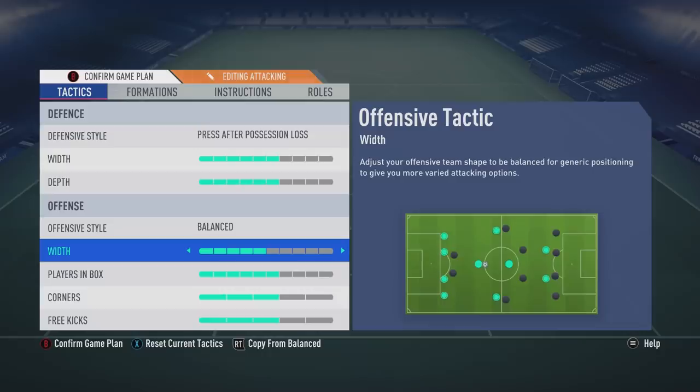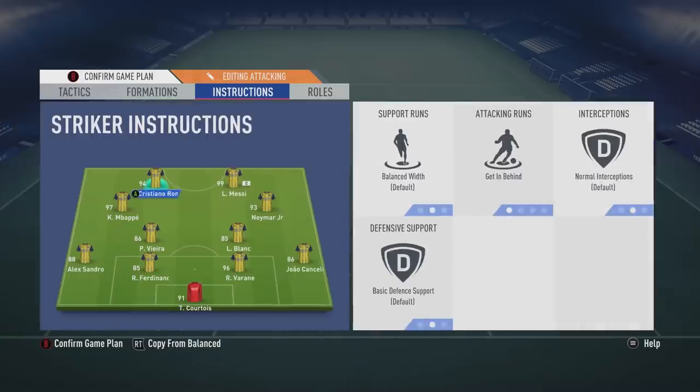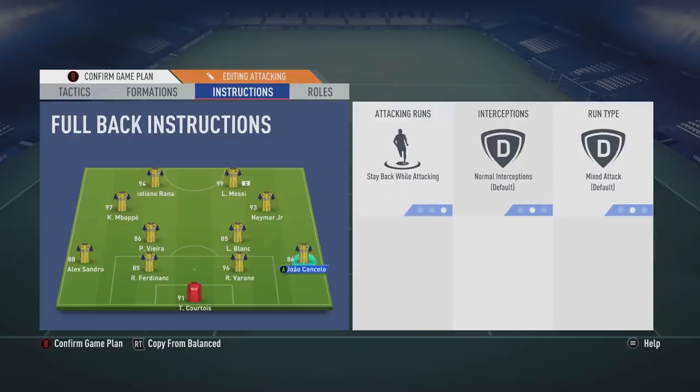The offensive style is on balance — fast build-up just makes the ball ping around and players run around like headless chickens, so I keep it on balance. The width is on five, fairly standard. Players in the box, corners, and free kicks are getting players forward more. For instructions, getting behind is on the strikers, CAMs are on standard, and CDMs are on standard as well. Fullbacks I still keep on stay back while attacking, because like I've said, it's easy to get them involved in an attack anyway. This is not my desperate formation — it's just for when I don't feel comfortable and need to change things up.